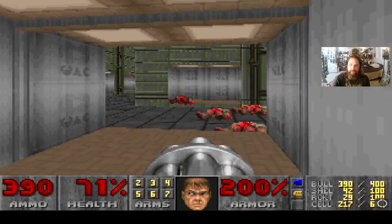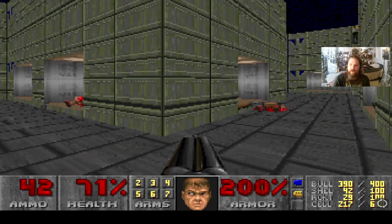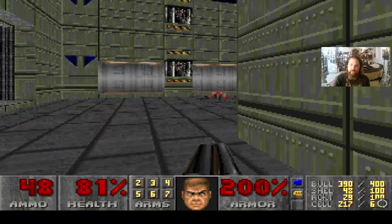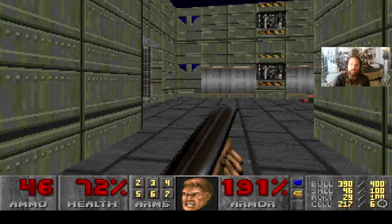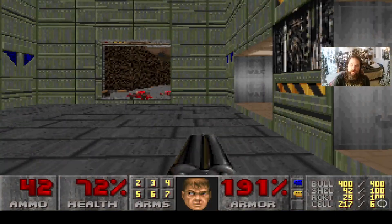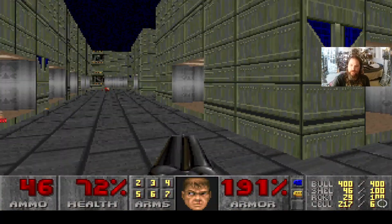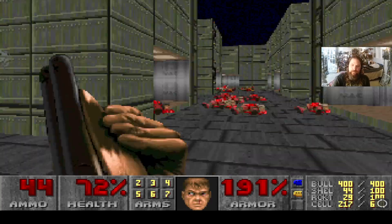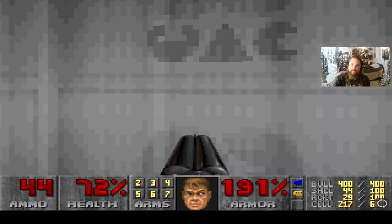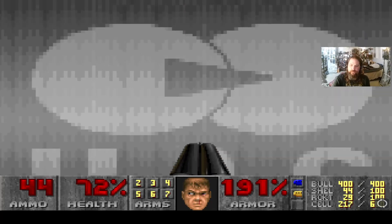This is another secret area — it also has a light amplification visor. Notice these little alcoves that have multiple UAC logos. You will also notice how there's one that has only one UAC logo. Those are the areas that have secret areas in them — you want to get those. Notice how they all mostly have multiple UAC logos, but notice how this one only has one. All of those are where the secret areas are located.